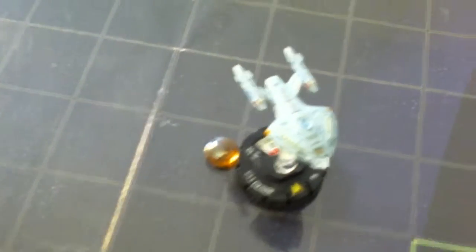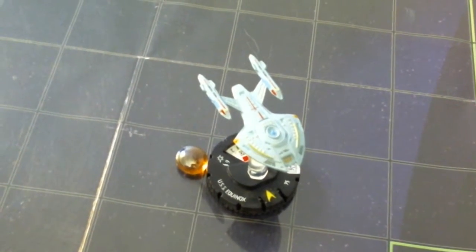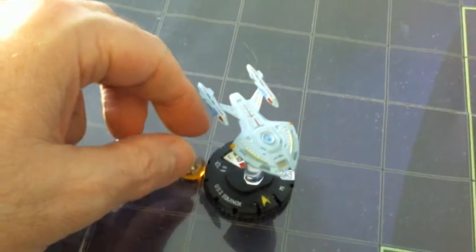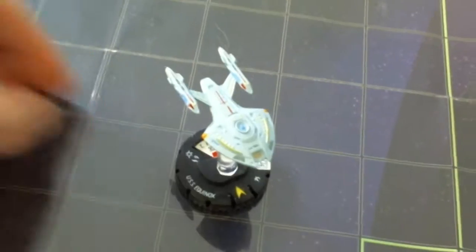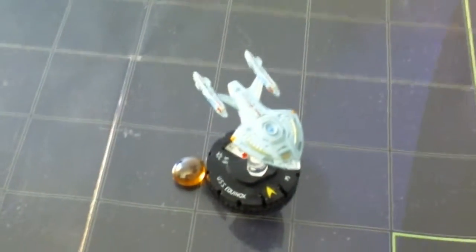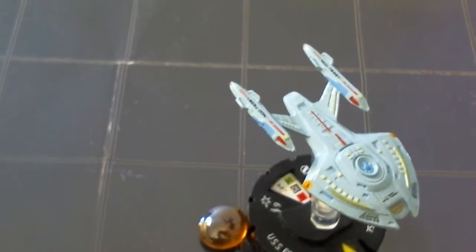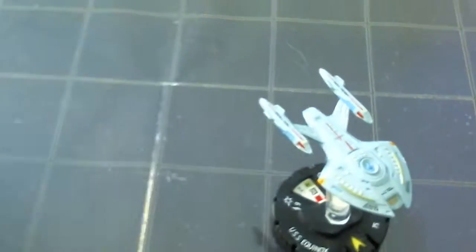Back to the Equinox - he cannot take any pushing damage at all, so he has to clear his action. He doesn't have Breaking the Prime Directive anymore. So he just clears his action token.